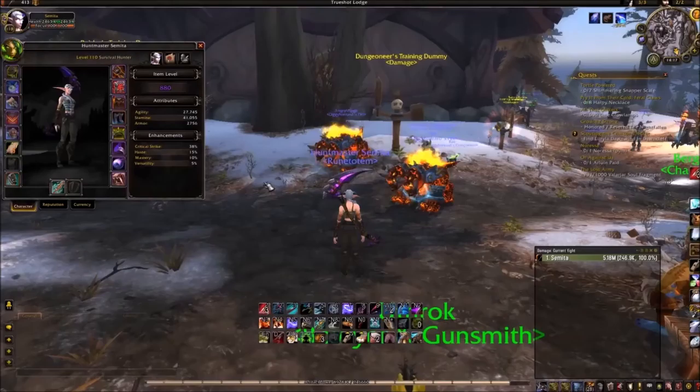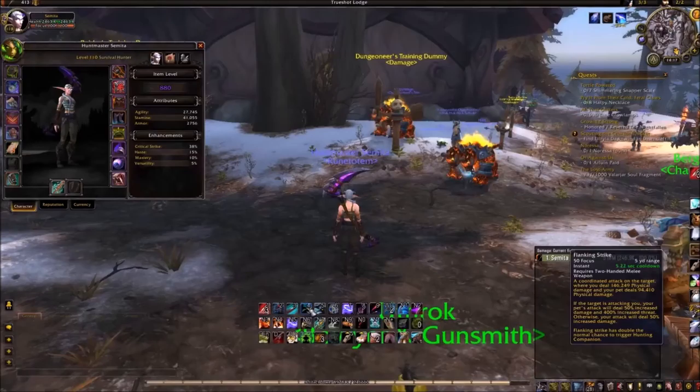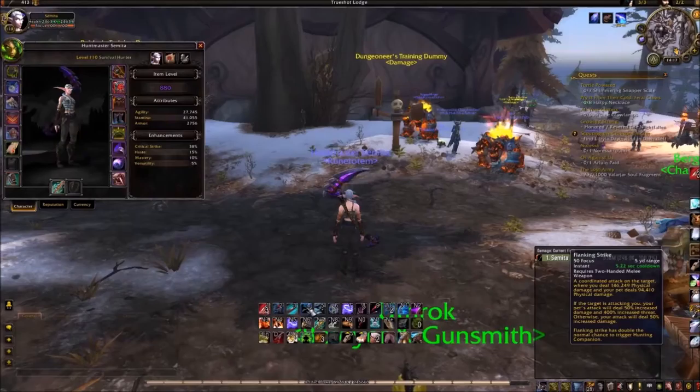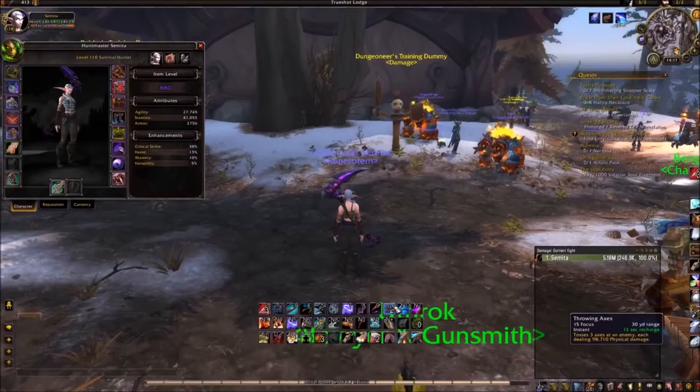This is a good time to mention the Survival Hunter's Mastery. Survival Hunter's Mastery is that every time your pet attacks — for instance, I have 10% — so every time it attacks, I have a 10% chance to get a charge of Mongoose Bite. What Flanking Strike does is it has double the normal chance to trigger Hunting Companion, which is the Mastery. So I would have a 20% chance to get a charge of Mongoose Bite from my pet's attack.